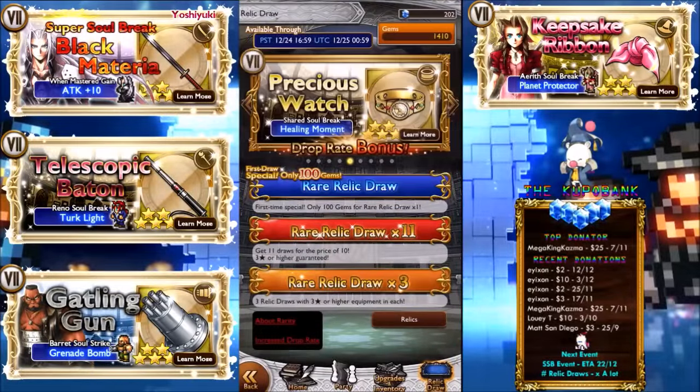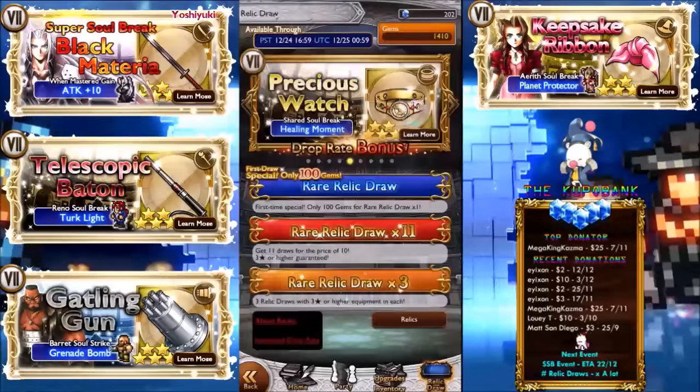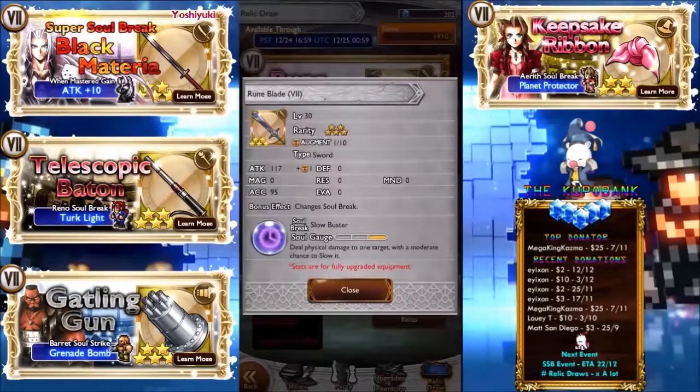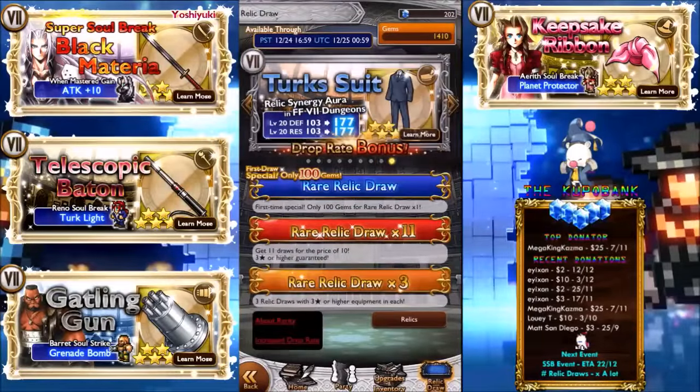Precious Watch restores a small amount of HP to all allies, which is pretty good because there aren't a lot of AOE heals. Rune Blade deals physical damage to one target with a moderate chance to slow — that's Tidus's one, so it's meh. Then we have the normal ones: the Motor Drive and the Turk Suit, which actually looks pretty cool.